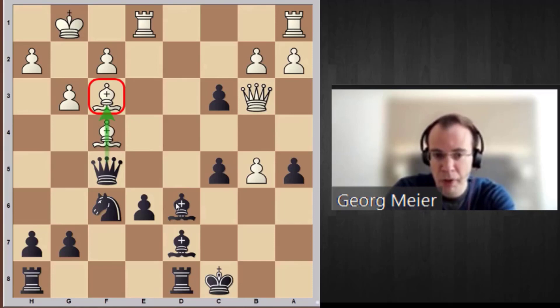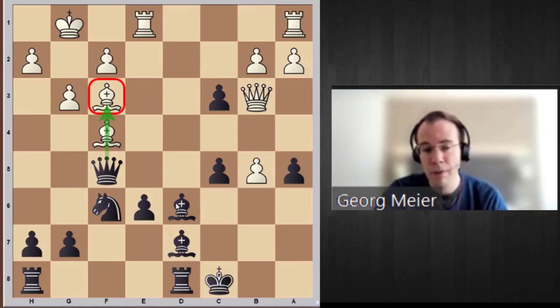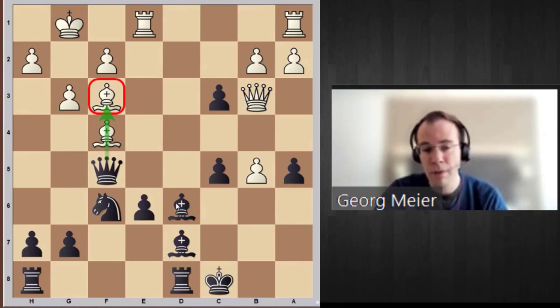The sample lines show that play becomes very lively, but black is definitely in the game and has his chances. I can wholeheartedly recommend this line starting with bishop d7 for anyone facing the Advanced Variation.